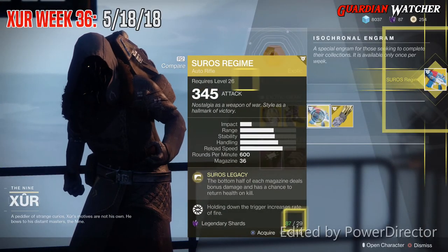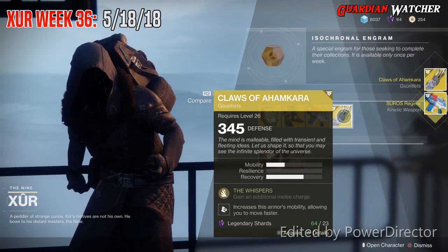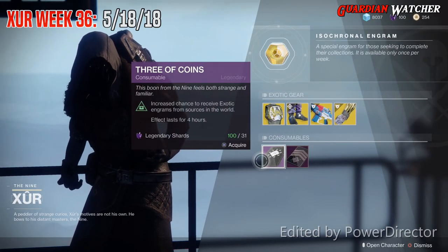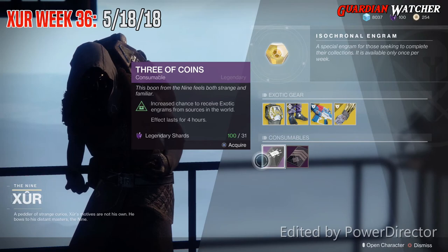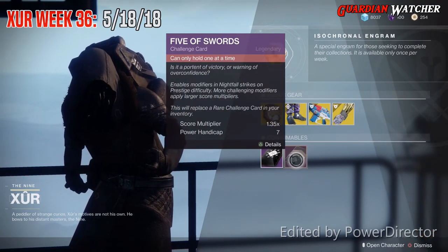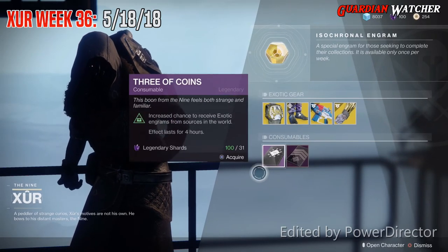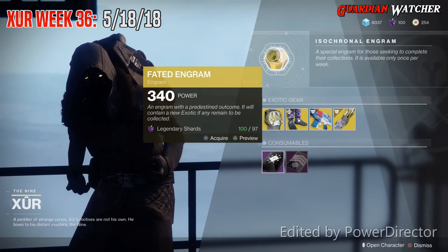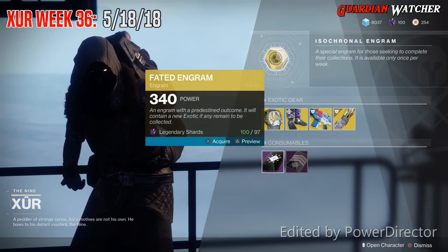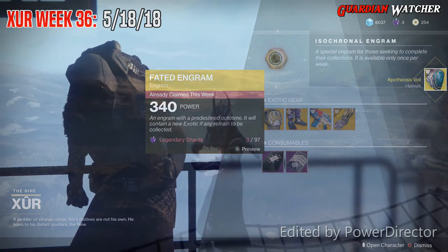I'm going to grab my Soros and my Claws of Ahamkara. Before we go to the Fated Engram, we're going to go down to Consumables. We have the Three of Coins, which gives you a chance to get an exotic for 4 hours, and then we have Five of Swords, which is the Nightfall Challenge card. Let's see what we get this week for our Fated Engram — we get the Apotheosis Veil.